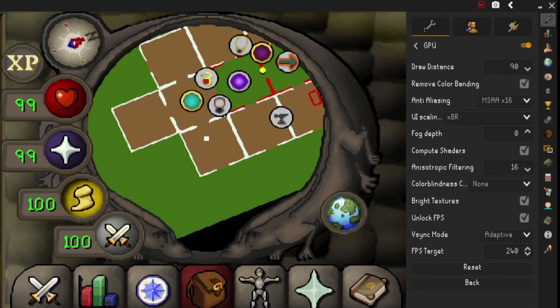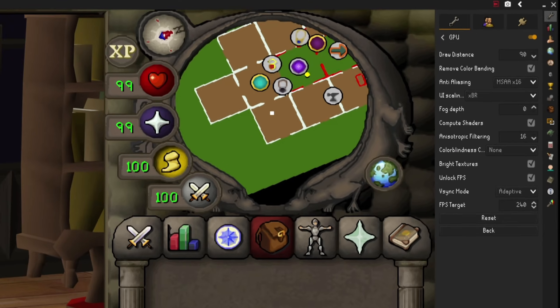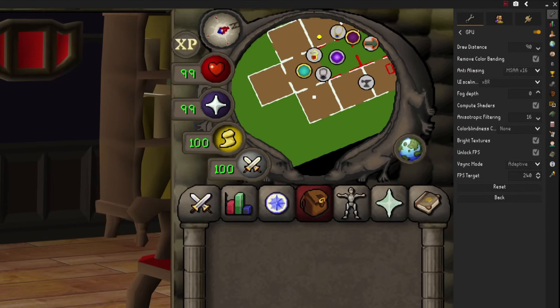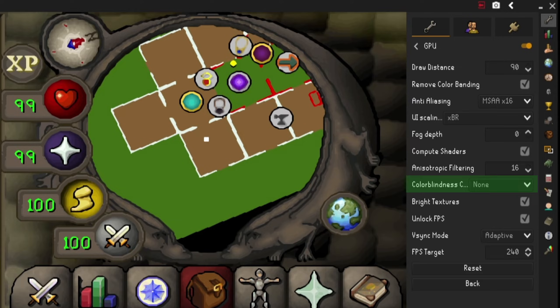The next setting is anisotropic filtering. This setting enhances the image quality of textures on surfaces. I have this set at the highest, which is 16. To be honest, I didn't notice the difference between having this on the highest versus zero - maybe there are some parts of RuneScape where you can see a difference, but nothing I could see. Either option doesn't really affect your GPU.